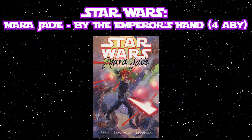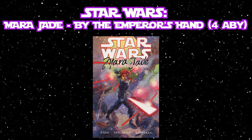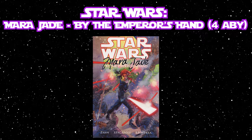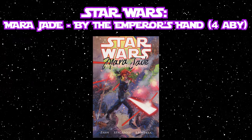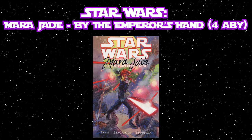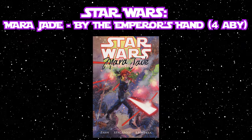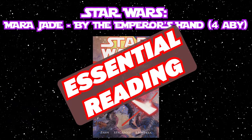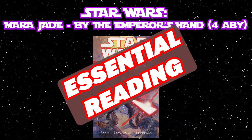You would then move to Mara Jade by The Emperor's Hand, a six-issue comic book miniseries by Timothy Zahn and Michael A. Stackpole, with art by Carlos Esquera. The story follows Mara shortly after the death of Emperor Palpatine in Return of the Jedi, as she embarks on one last final mission: the assassination of the leader of the Black Nebula crime organization. This is one of the few comic book series to fully star Mara Jade, and because it is written by Timothy Zahn, I would say this is an essential Mara Jade story.